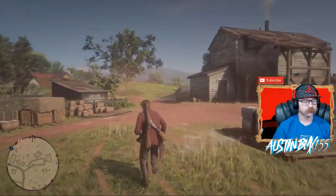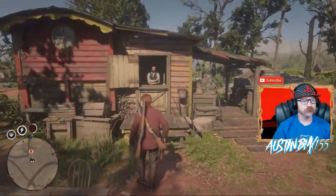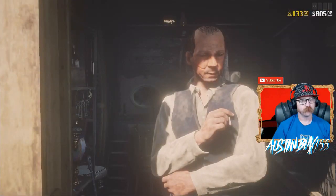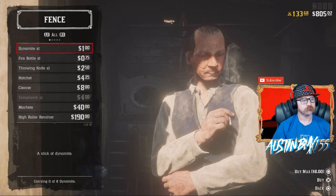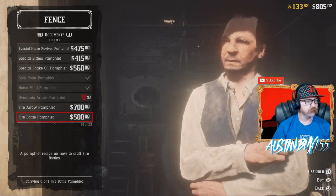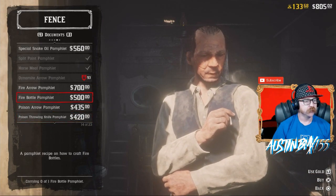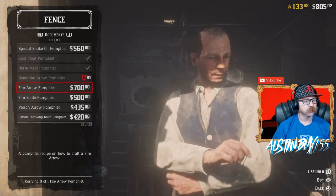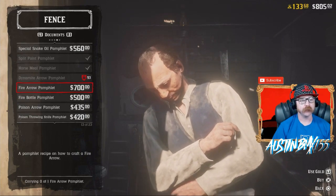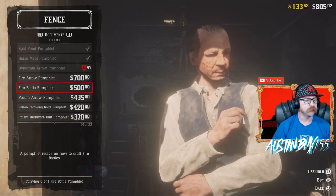All right gang, as you can see, we were really close over here to the Rhodes fence. Let's see what he's got for us to buy. Let's head on in. Shoot over to documents so we can look at them all. We should have a couple down here — Fire Arrow Pamphlet and Poison Arrow Pamphlet. Together those are over $1,000. We don't even have that, but you can use gold to buy them. We've purchased some gold so we're able to show you guys some of this cool stuff that came out with the update.